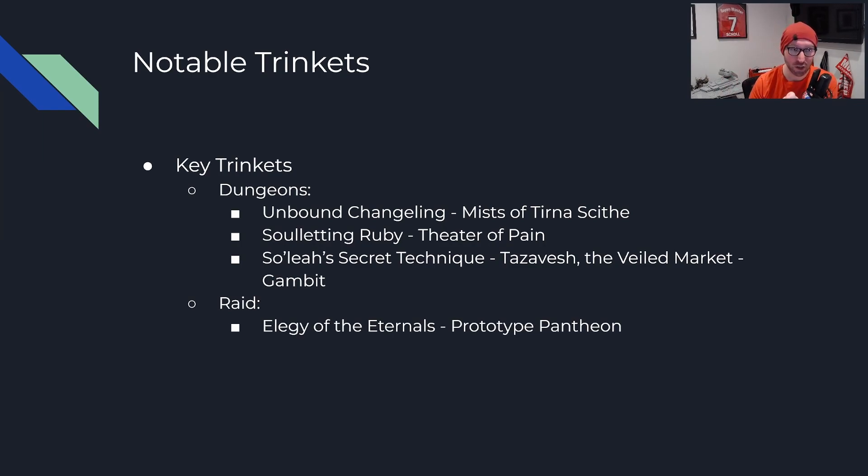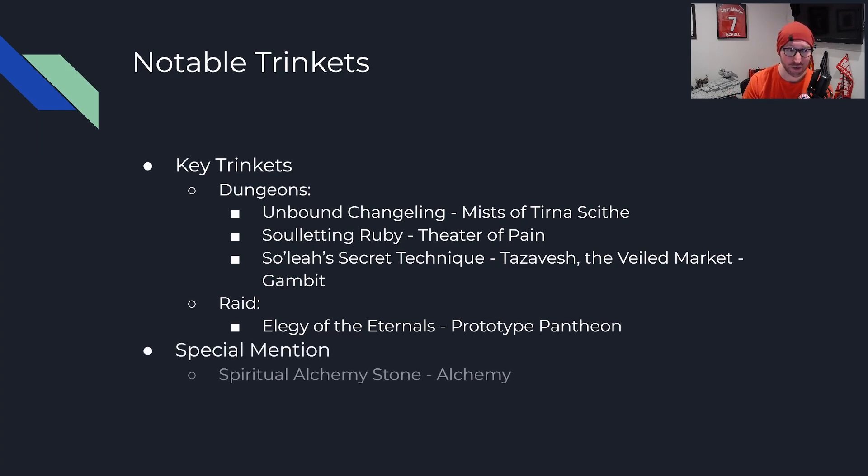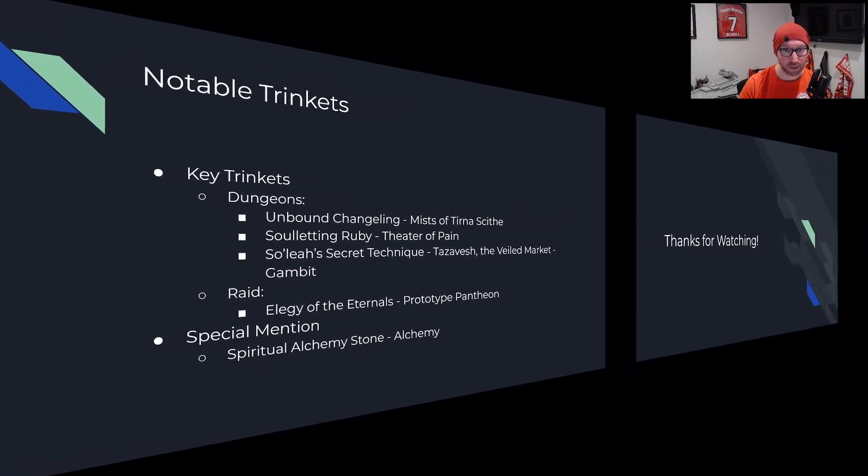From the raid there's really only one worthwhile trinket — the rest kind of aren't great — and that's Elegy of the Eternals from Prototype Pantheon. Very good trinket; if you can get it at mythic level, awesome. One special mention: the Spiritual Alchemy Stone from Alchemy. If you're just starting out and have a little extra money, it's honestly a top five or six trinket, something you can wear for a fair amount of time so you don't have to worry about one trinket slot early on.